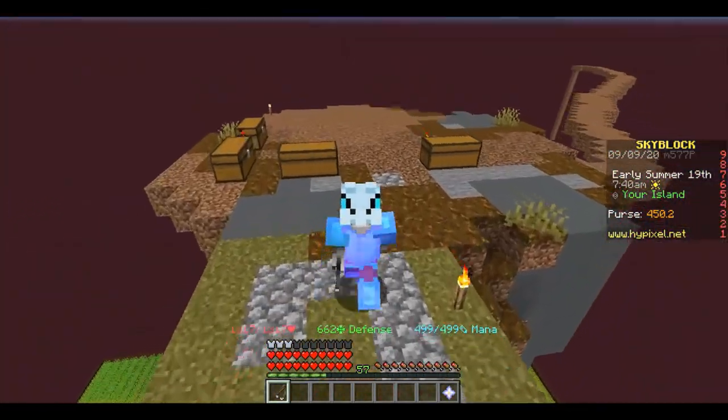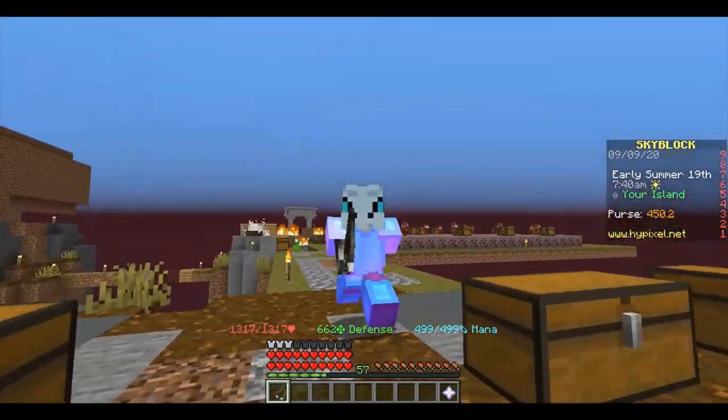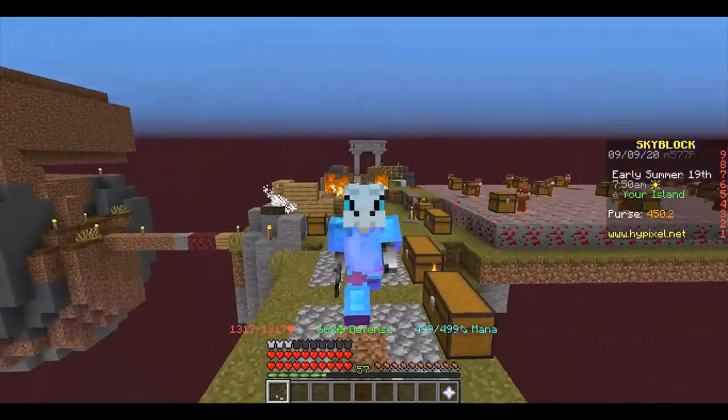The reason the grappling hook is so important is because it'll be invaluable depending on how early you want to collect fairy souls, and also for collecting presents in the Jerry Christmas event.